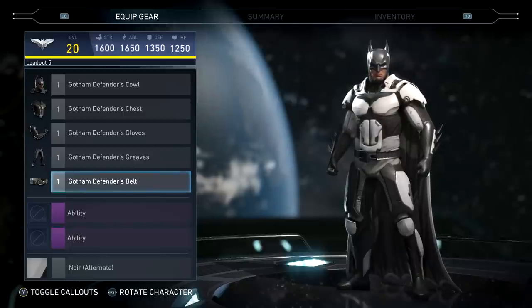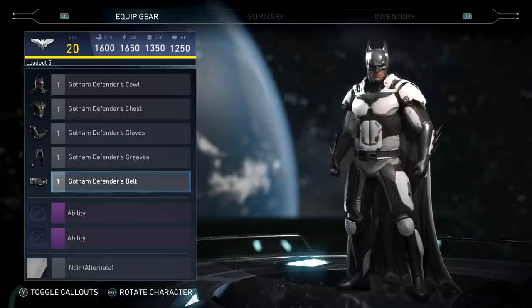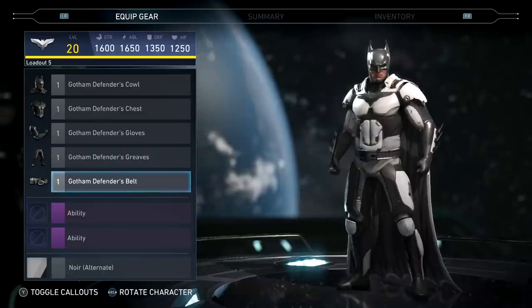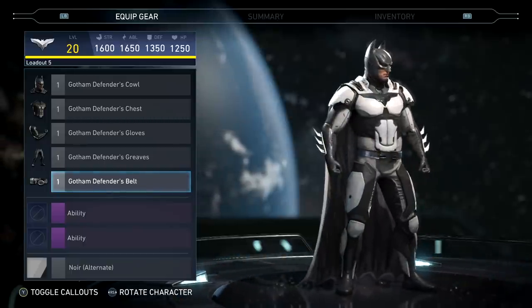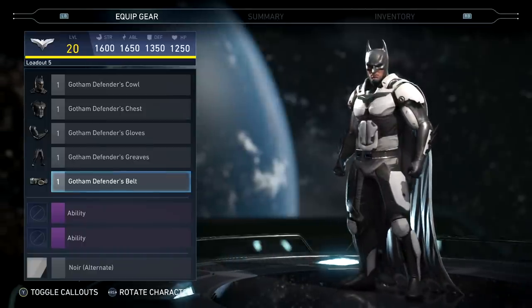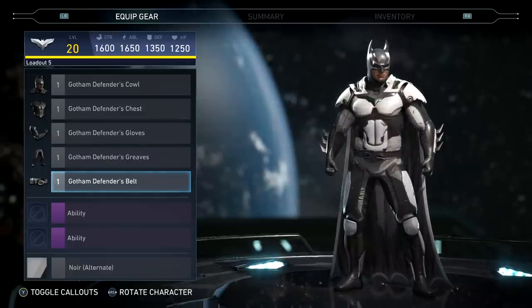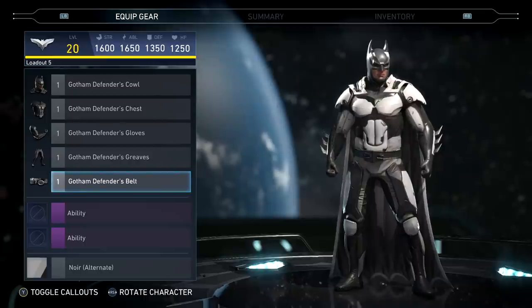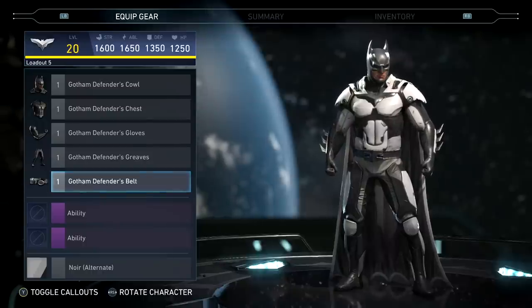Welcome to another Injustice 2 epic gear set video. Today I have Batman's five-piece set, the billionaire suit. We're going to do this video a little different than normal — Batman starts with just his regular Gotham Defenders gear on, and we're going to go through piece by piece, turning him from the Gotham Defender into the billionaire badass that this suit makes him. The only thing I did was adjust the shader.